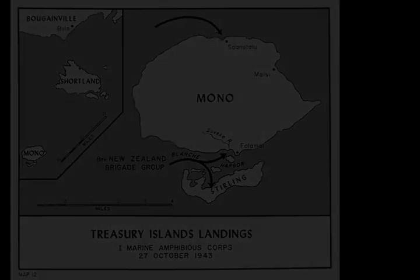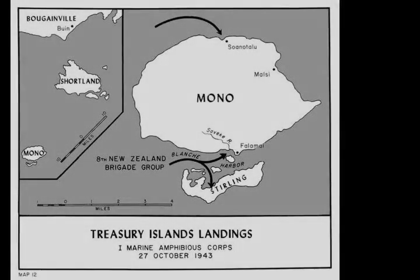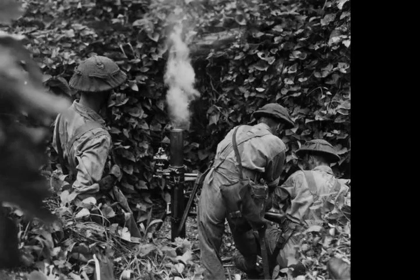On 12 November, the islands were declared clear of Japanese forces, although Japanese holdouts were sighted in the jungles into January 1944. The operation, in conjunction with Operation Blissful — a raid on Choiseul — served to divert the attention of the Japanese 17th Army from the next major Allied target in the Solomon Islands campaign. The success of the operation also helped to improve the planning of subsequent landings in the Pacific.